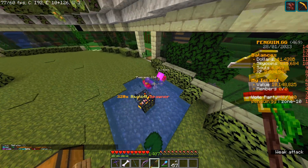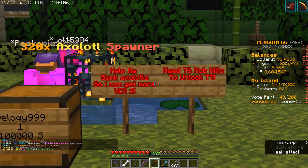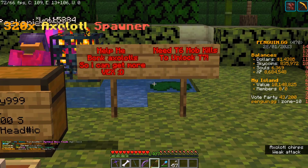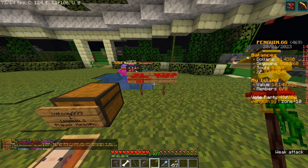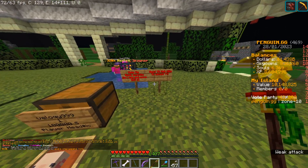Shout out to everyone that's been helping me — there's been a lot of people helping me kill some axolotls, which is great. I have them helping me kill axolotls so I can get more vex. I do have some vex spawners but I'm trying to get enough so I can buy them myself at retail price, because I'm not trying to spend that much on vex spawners.